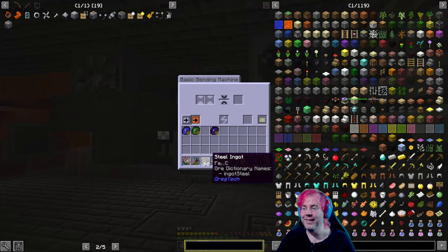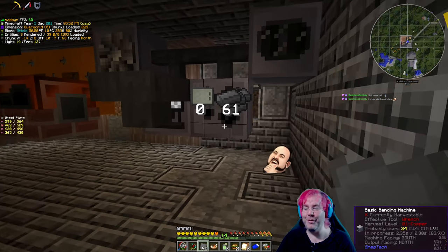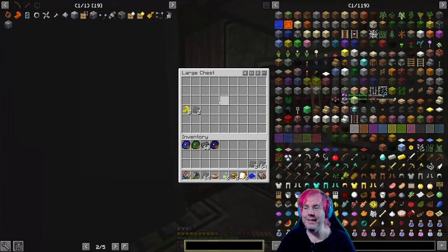So we're gonna put steel ingots into the basic bending machine and out comes — oh, we're already making that. I know, don't remind me. So apparently I already did this — yeah, here's that gold foil I made accidentally before.